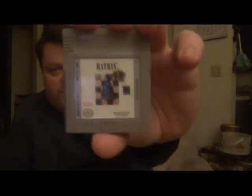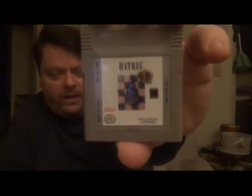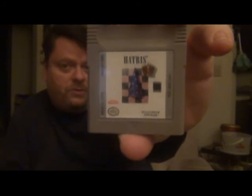Here's a weird game based on, I think, an old NES game — but it might have been on PC. Hattress — instead of Tetrominoes, you have a bunch of different-design hats that fall down from the top of the screen. You have to line them up horizontally or vertically, get four in a row or in a line, and they disappear. The object, of course, is to keep them from stacking up too high.